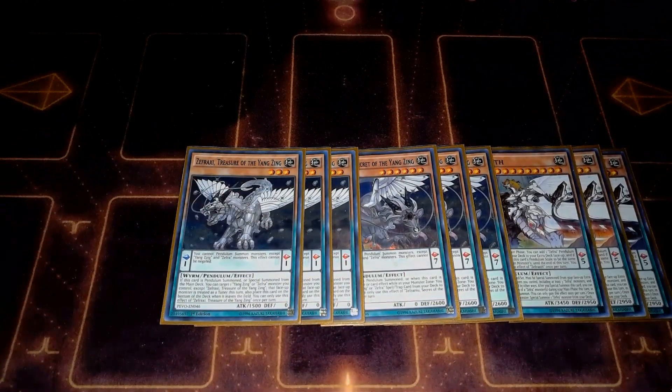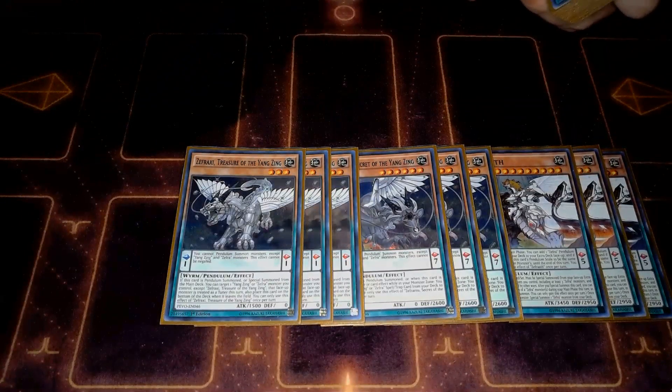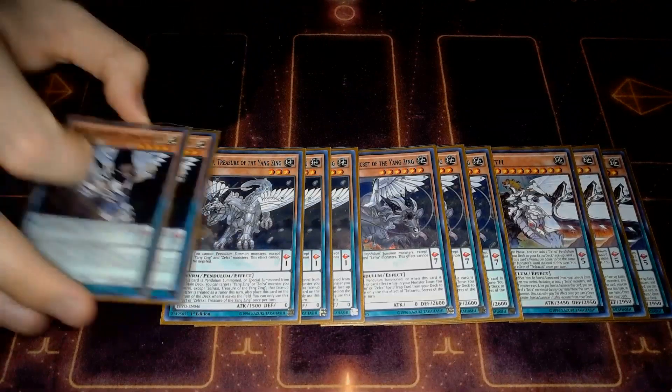Fraxie is pretty cool - when summoned, it makes itself a tuner, or actually any Zephyra you control a tuner, which is pretty cool. So you can make the Synchro 9 play, and we'll get to that combo later on because you can search any monster in the game in this deck.